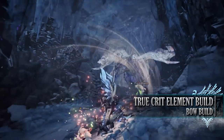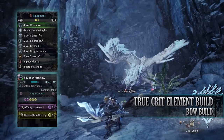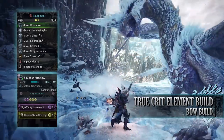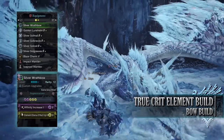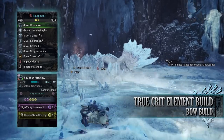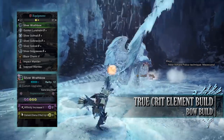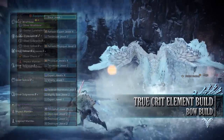For this build you'll need the Golden Lune Helm Beta, the Silver Soul Mail Beta, Silver Soul Bracers Beta, Silver Soul Coil Beta and the Silver Soul Greaves Beta. I'm also using a Blaze Charm 5, although replace this to match the element of whatever weapon you're using. For my weapon I'm using the Silver Wrath Bow, with an Affinity Increase Augmentation, Element Up Augmentation, and custom mods to increase its overall elemental damage.